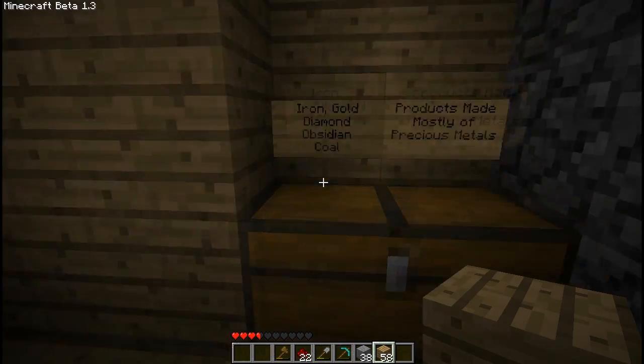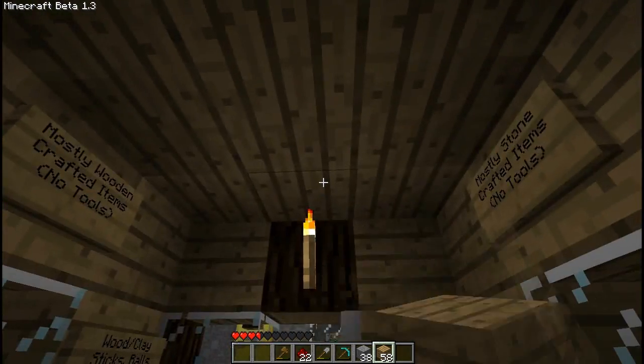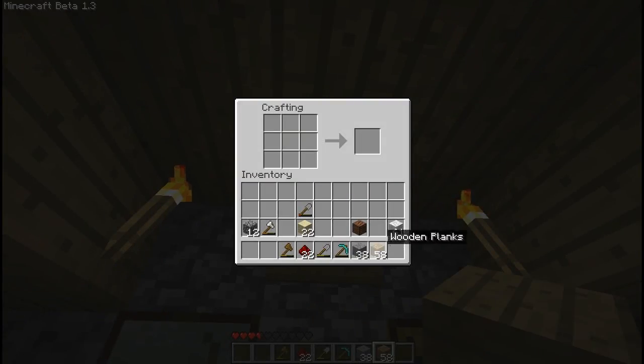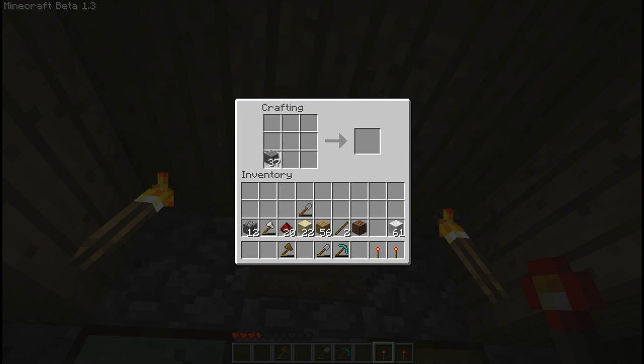So we're just going to go into our redstone chest, grab a stack, and we already have some smooth stone. So first we're going to make some sticks, and then we're going to make our torches, and then we're going to craft it.